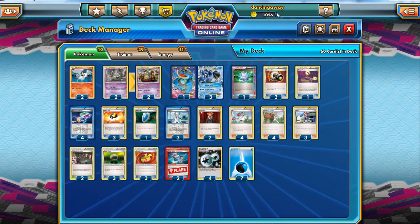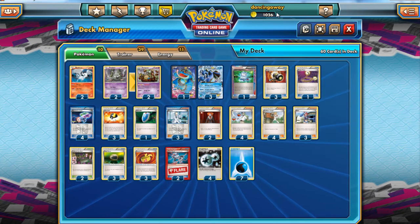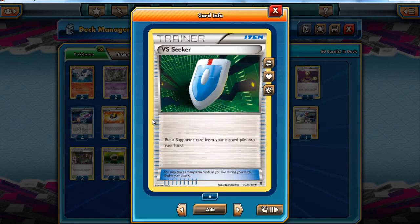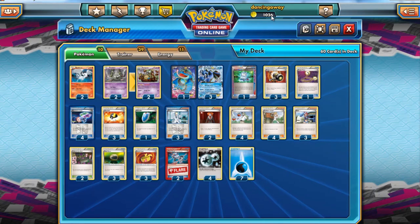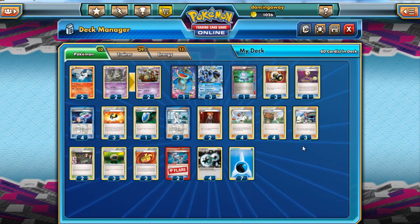We play one VS Seeker because I've only got room for one — ideally I wish I could have two. We play two Lysandre because in a deck like this Lysandre is amazing: it allows us to grab our opponent's benched Pokémon active, especially good if they're not able to retreat it. We grab an opposing Seismitoad — it has a free retreat cost — they won't be able to escape. Eviolite, for instance, has a retreat cost of a Double Colorless, and if they don't play it out, we can Enhanced Hammer it. It works very nicely.